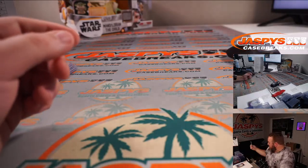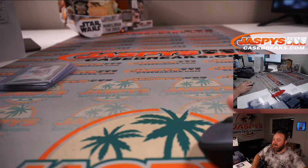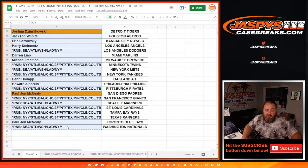We do have that hit list promo. Let me pause the video real quick, go through the list of who got hits, and we'll keep going from there. Okay, we're back. The teams highlighted in orange are the teams that hit. The Red Sox had two hits. Tigers got that Miguel Cabrera cut auto and the Padres with the Tony Gwynn cut auto. You had the Wade Boggs and the Roger Clemens for the Red Sox. All the teams in the random number blocks will not be included in the hit list promo.